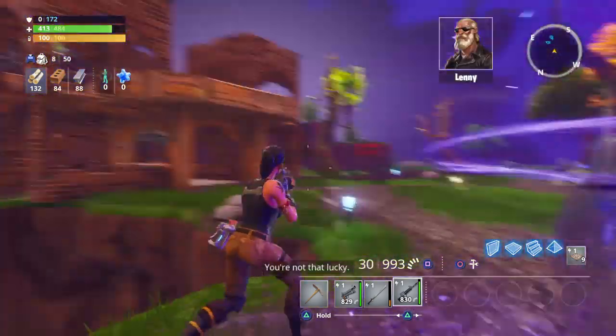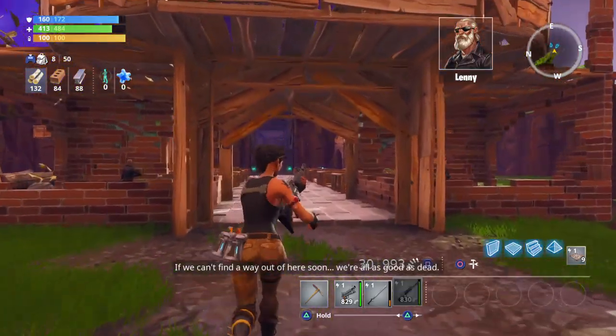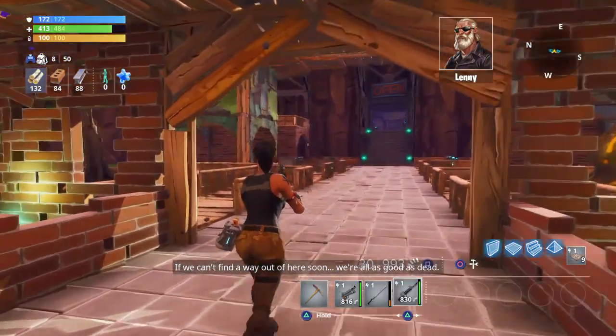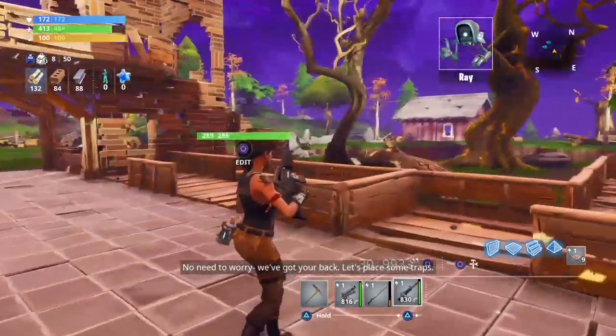I thought we lost you out there. You're not that lucky. What's your status? We can't find a way out of here soon — we're all as good as dead. Don't worry, hermano, we're working on it. No need to worry. We've got your back.